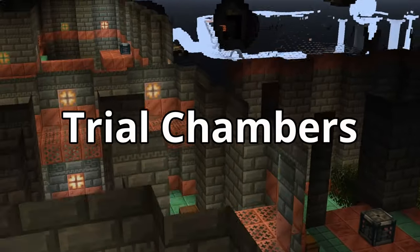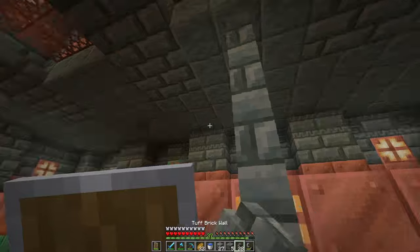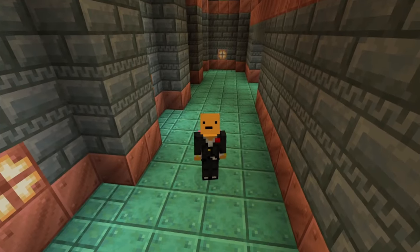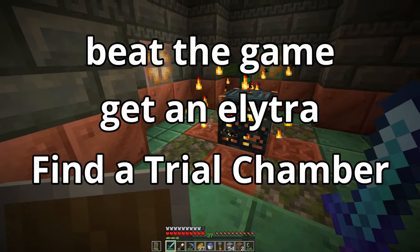This is Minecraft's newest structure, the Trial Chambers — a pit with monsters and traps — and I want to transform it into the craziest base you've ever seen. But there's one problem: this is a brand new world and I have nothing. So I'll put this into a three-step plan: we'll beat the game, get an Elytra and good gear, and then we'll try to find a Trial Chamber to build a base in. Let's do this.